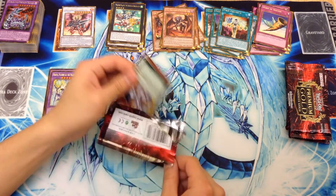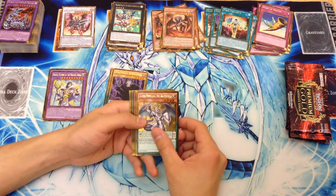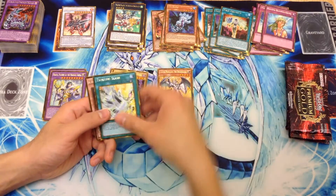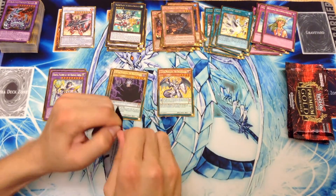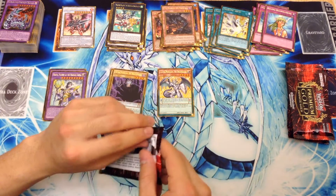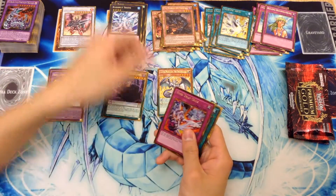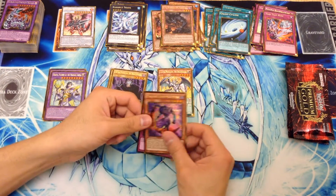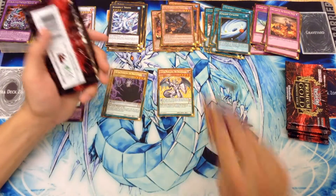I forgot that this was one of the cards in here, because the last couple boxes I got had none. So, Luster Pendulum, the Draco Slayer, Ice Hand, Remove Brainwashing, another Tsukumo Slash, and a Cagna. Here we have Bahamut Shark, Void Trap Hole, Galaxy Cyclone — very nice — Magical King Moonstar. My brother needed this for his Beals Duck deck. And then we have Fire Lake of the Burning Abyss as well.